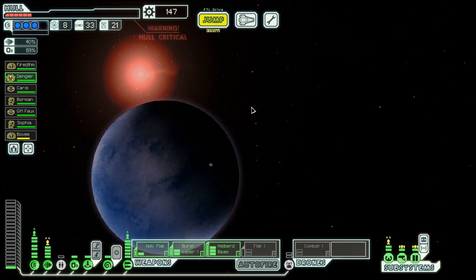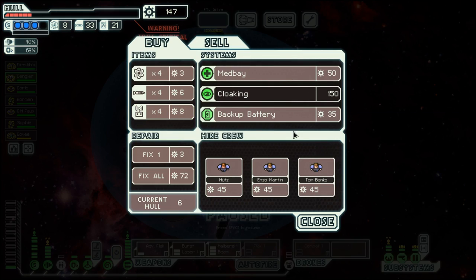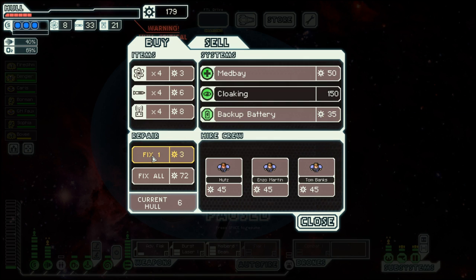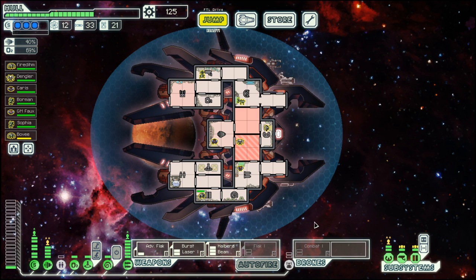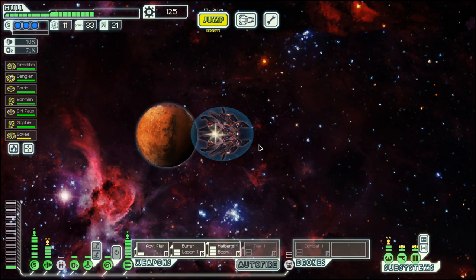In that case, let's go to the store, do a bit of repair. They don't have a defense drone, but we can sell this one. Repair and buy the fuel, and move onwards.